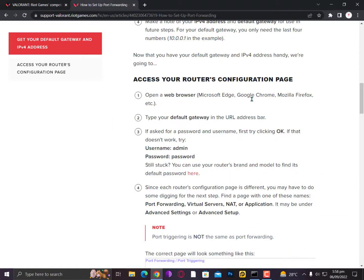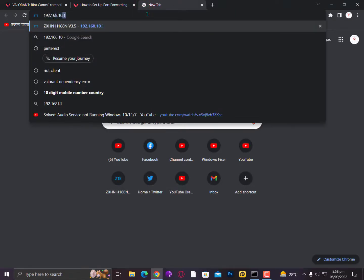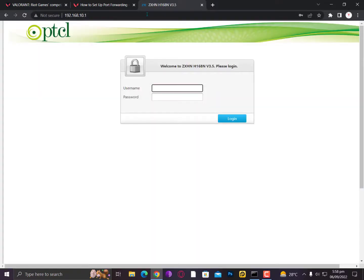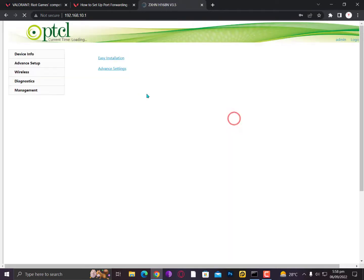The second step is simply access your router configuration page. If you don't know how, just check your router box or the back side of the router — all the information is given there. Just go ahead and copy, paste, and log in. That's an easy method everyone can do.